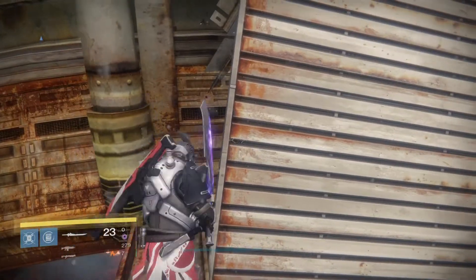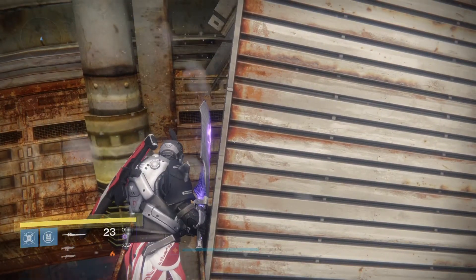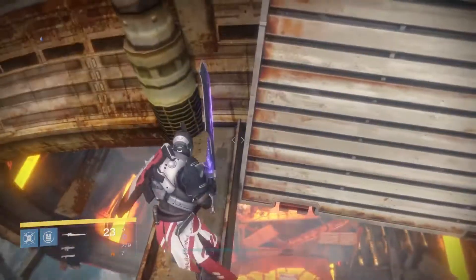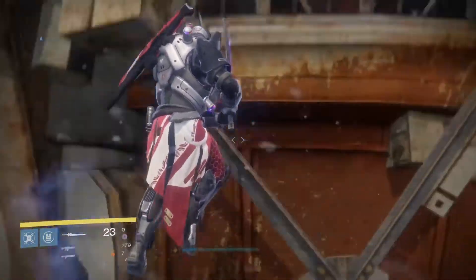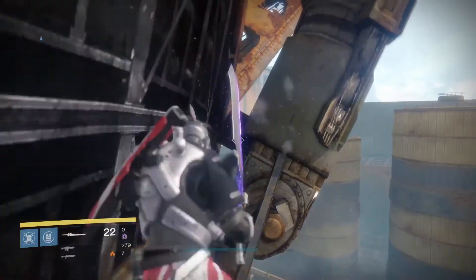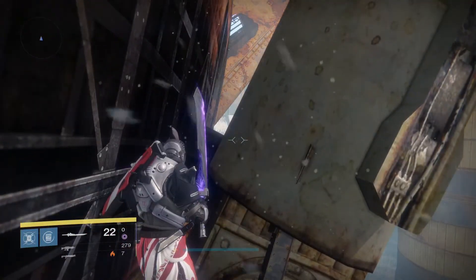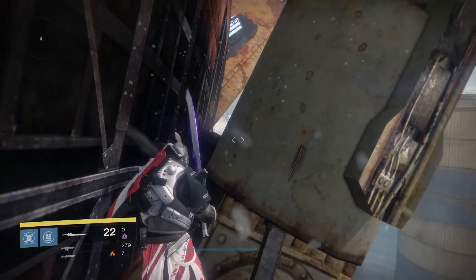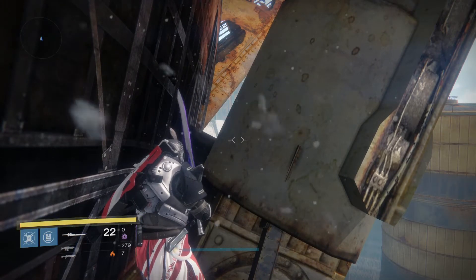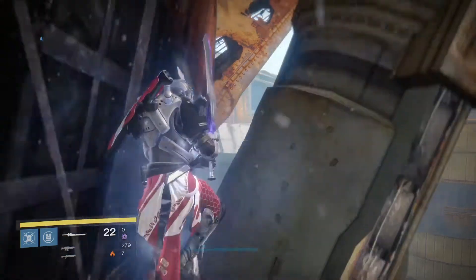And then from there, this bit's even better because you've got to get pretty high up in the sky before you can swipe into the corner up here. And this is where it gets a bit more complicated. You come up and swipe in just here, and then you'll jump over to this side. And then as you get to here, you've got to be very careful because there is an invisible wall above your head that will literally knock you off the side of this.